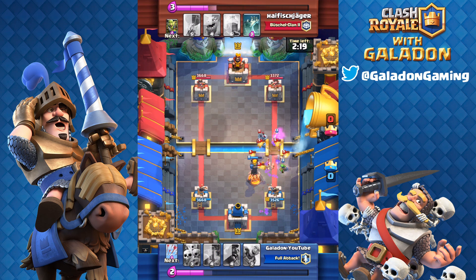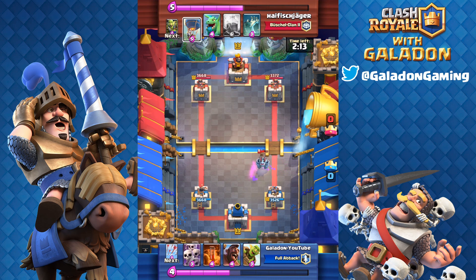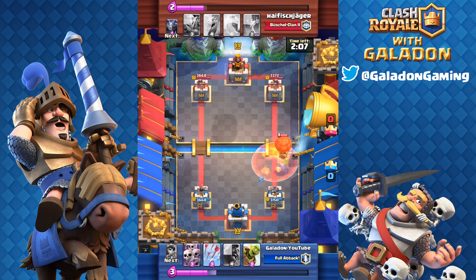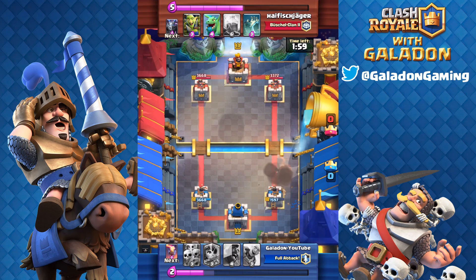The lava hound deck has always been probably the hardest deck for me to control. The key is getting something in to stop the opponent from taking out the inferno tower before it takes down the lava hound. He threw the balloon in right away after the lava hound and the mega minion, and I had no answer — desperation arrows and poison — yeah, that balloon is going to get a lot of damage in so early on. Not feeling good about this battle in the first minute; that right hand tower is less than 50 percent.